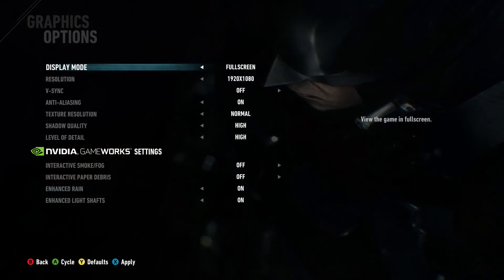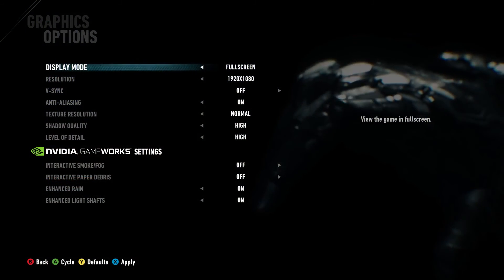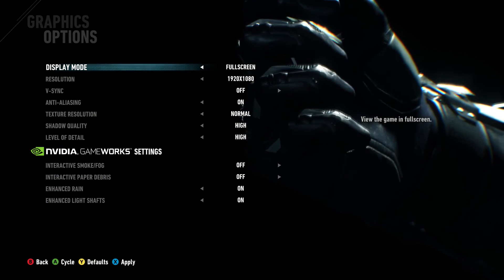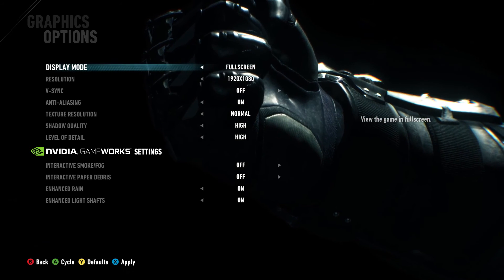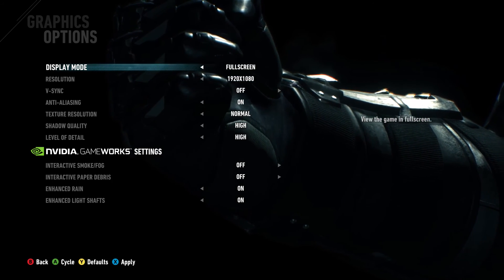Then you boot up the game, go to the in-game options, and you turn off V-Sync. As you can see, this is the options menu — make sure that you set the options in there. I'm only running two of the Nvidia GameWorks options. I'm not entirely sure if it will work with the other two, but those two are the least performance-impacting ones, and they will give you a default PS4 experience.